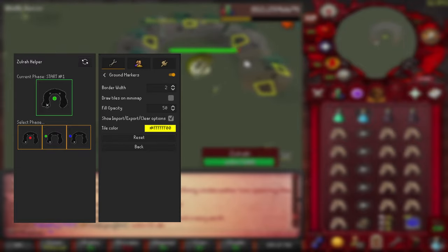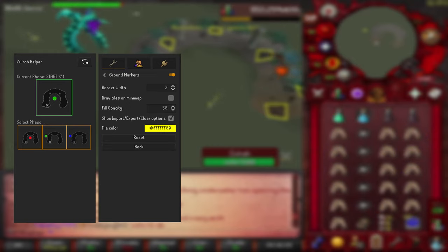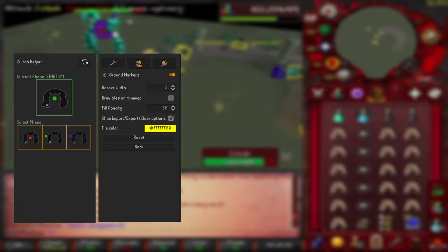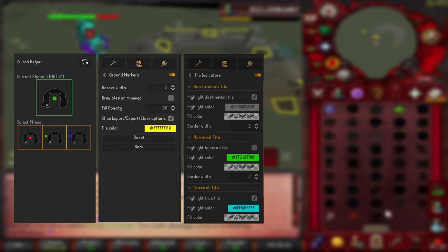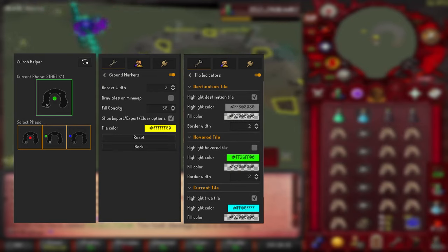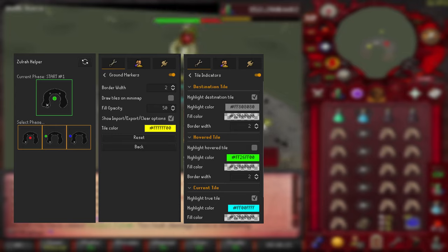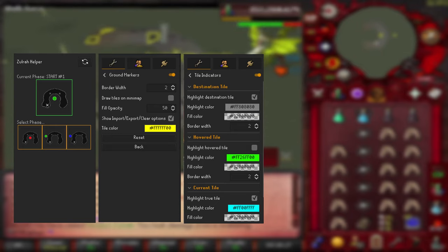The next add-on I would recommend using is ground markers. Ground markers is a function where you're able to mark a tile on the island so that you know exactly where you're going to be standing once you click there. I'd also recommend downloading tile indicators as well, which will allow you to understand where you are clicking to — it will tell you what your destination tile is.